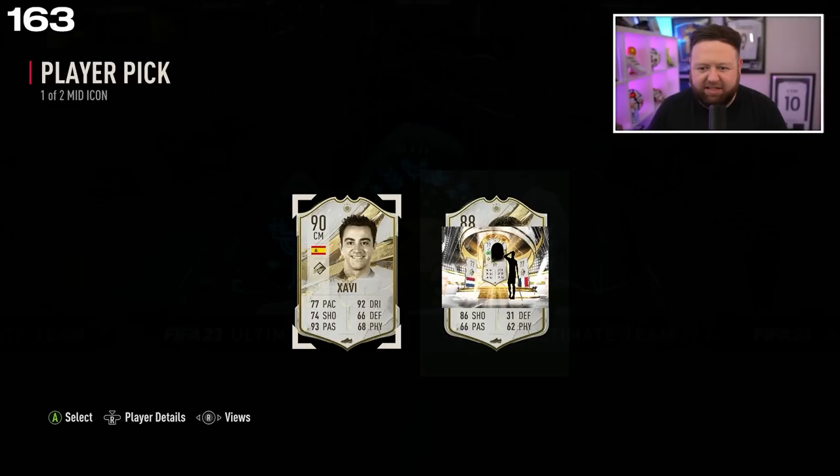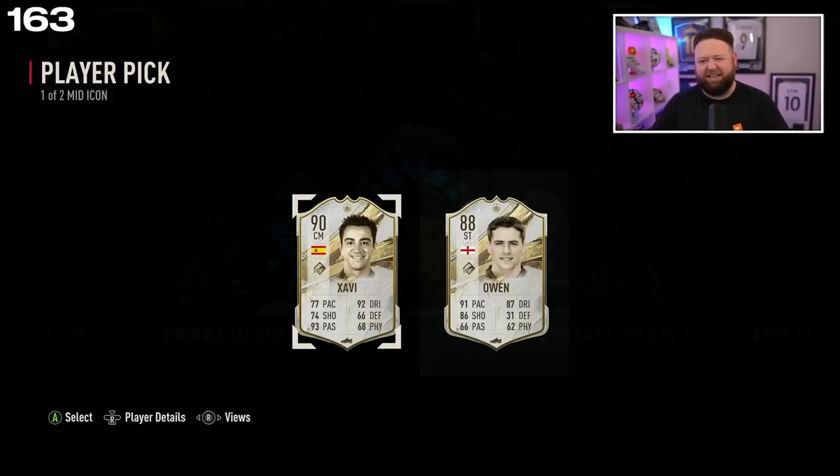88 — that's really not good. I can't work out who that is though. Does that look like Michael Owen? Would Michael Owen's mid be an 88? Is it high pace — 91 pace, 87 dribbling, 86 shooting? I think that's Michael Owen. Let's just reveal it. Oh dear — surely right? I'll take Xavi.